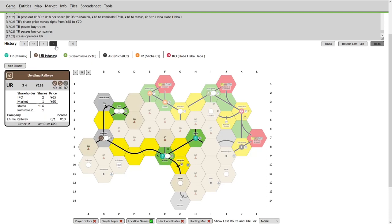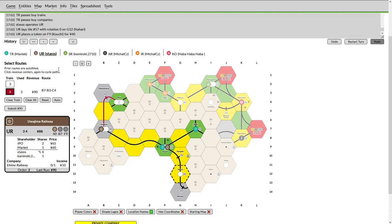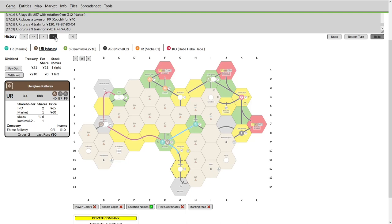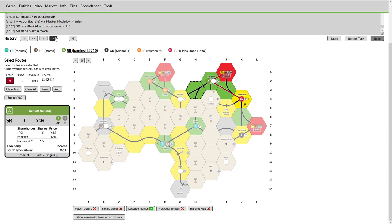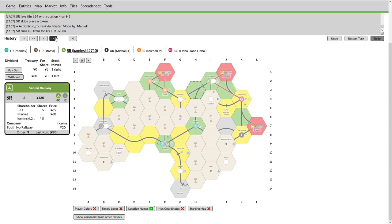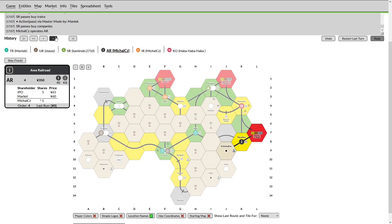TR links up with the UR — happy to cooperate for a better run as a result. Stas has had track laid for it — will it now lay towards Matsuyama? Instead lays Nahari — pretty low yield track. At least he doesn't token there; he tokens Kuchi. The problem with tokening Kuchi is that it opens up three holes in brown, so you can't really guarantee blocking companies out. He still has a private to buy in but passes — at this point I have to assume he's doing this out of spite to injure the KO and AR. Otherwise why would you not buy in that private? SR does a quick upgrade and runs its three-train, paying out.